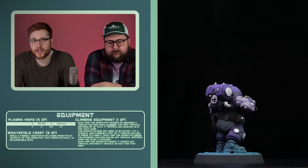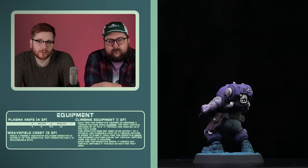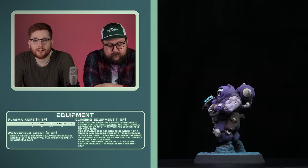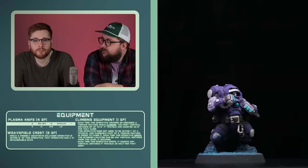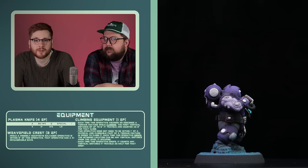For equipment, I have 15 EP to work with because I did take the Lugger. I took one use of the excavation equipment to make one of my barricades traversable. I took the Involunt Save Aura on my leader, and then I gave climbing ropes to all my gunners plus the Grenadier. Then I handed out a few plasma knives to round out my points and help out in case I get locked up in combat.